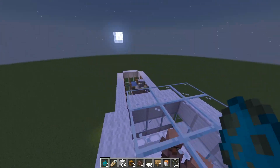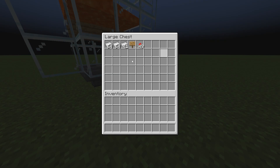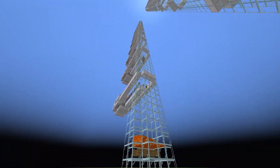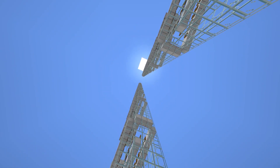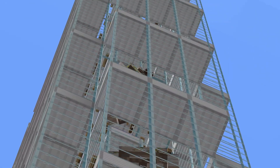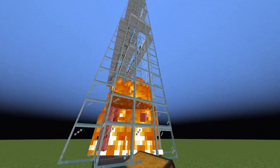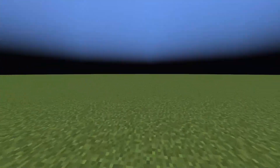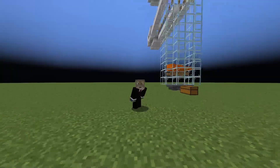And boom — there's your golem. The reason why this thing is called infinite is because you can stack it, as you can see, infinitely high, all the way to build height. Make sure there's about 18 blocks between each platform. And you can also build more than one — if you go more than 20 blocks to the right or to the other side, you can build another one of these. So you can literally make infinite iron on a super small scale.